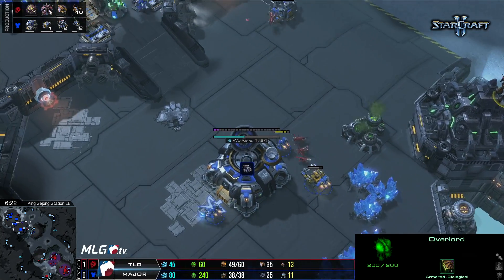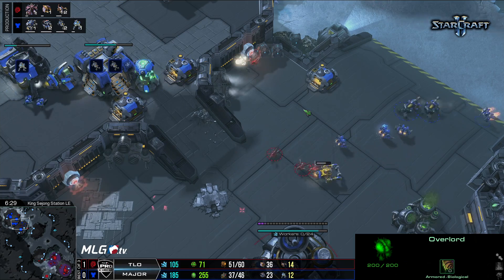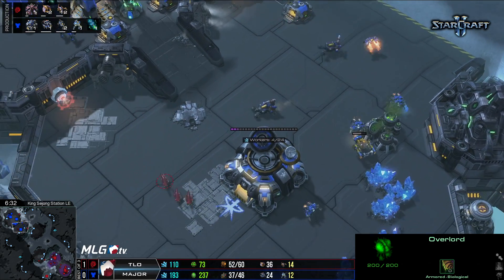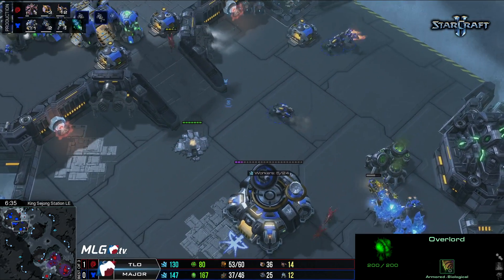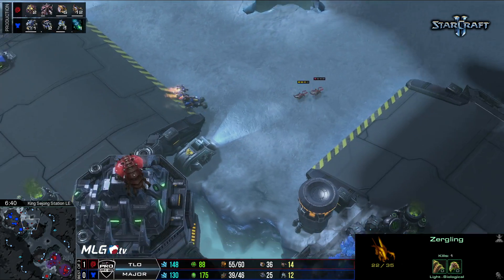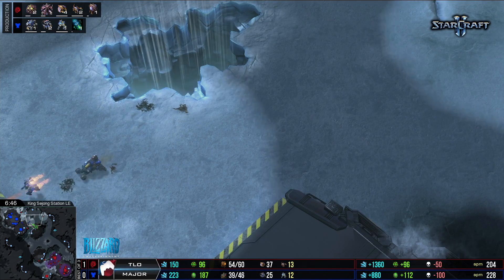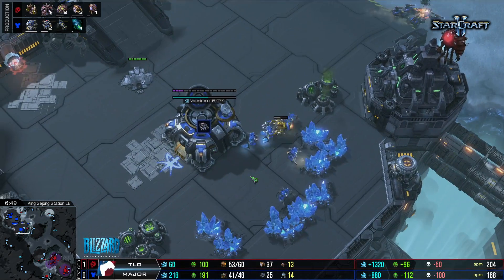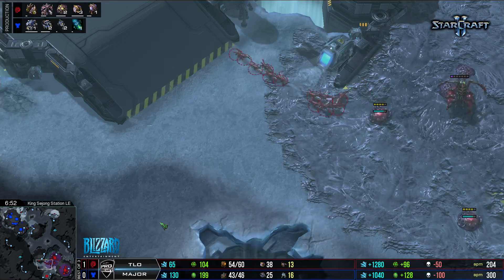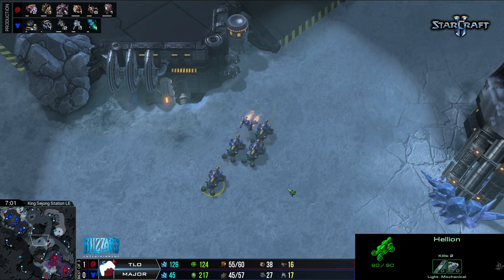Zerglings coming to the natural expansion — can they take down an SCV? That would be a nice icing on the cupcake. There's a second SCV vulnerable. The Hellions arrive just in time to defend. TLO's bottom expansion goes down at a very normal time — six minutes for that expansion and then seven minutes for the double evolution chamber.